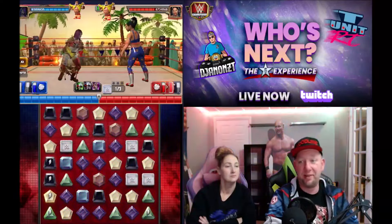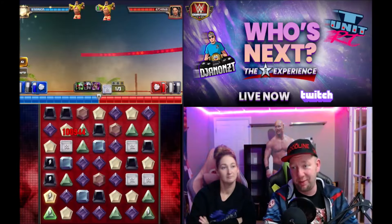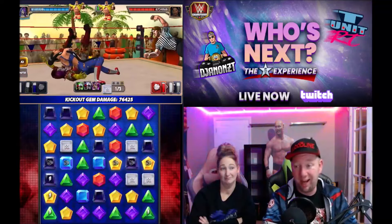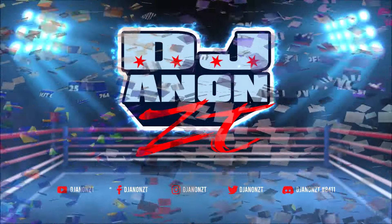We almost did a million damage there. I'm going to leave you with that on the Power Gems — it's not it, chief. Run the other build if you can. And if you can help it, just maybe stay away from Zombie Asuka altogether. Bye.